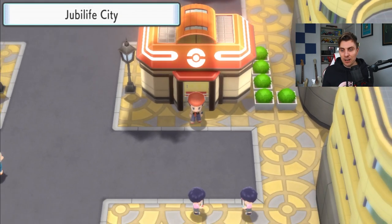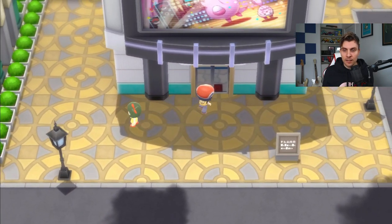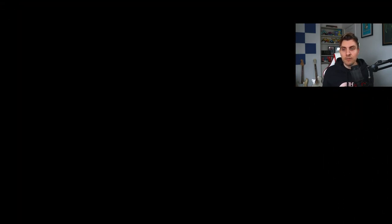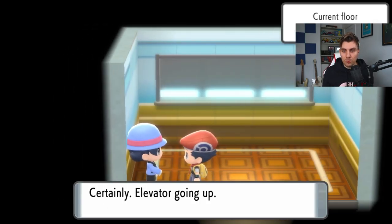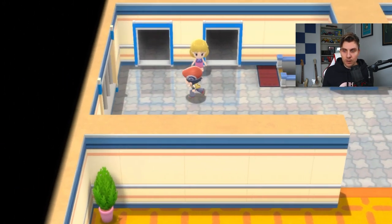That's the new Coliseum facility which has been added, which is pretty nice — finally! To see the global and group rankings, you want to come up here to the Jubilife TV building and head to the third floor. This is where you'll be able to check out the group and global rankings. You'll need to be in a group to take part in group rankings, but for global rankings you should be able to connect to the internet and see all the global rankings for different aspects of the game.